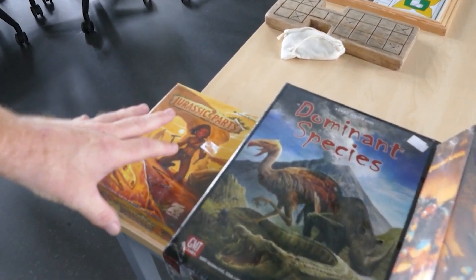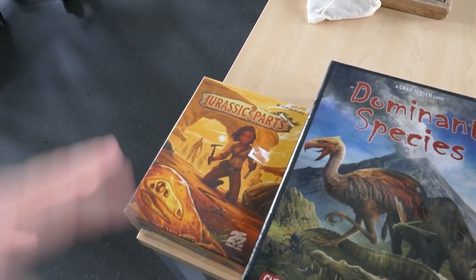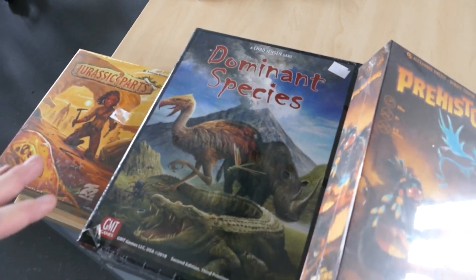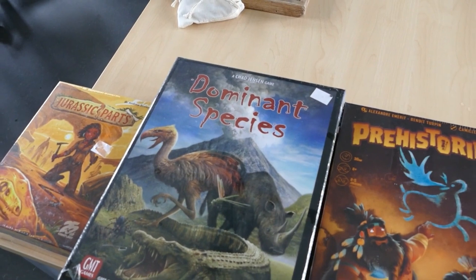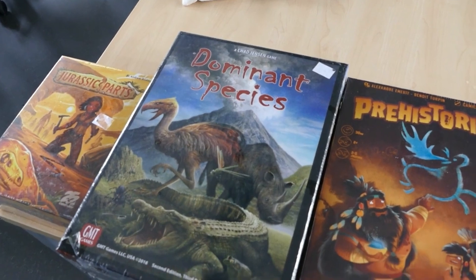And that is Jurassic Parts. Jurassic Parts is basically a game about digging up Jurassic parts — I think that's all we can say about it currently because we haven't played it yet. Next up we have Dominant Species, which is a game about evolution, starting at 90,000 BC. You evolve your species. It's very simple, but also very complex, apparently.